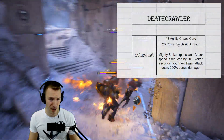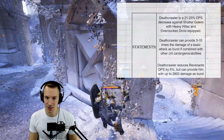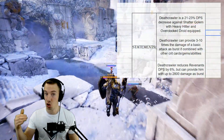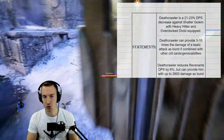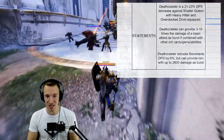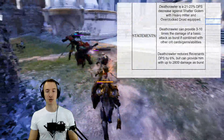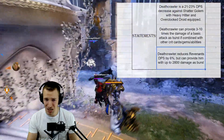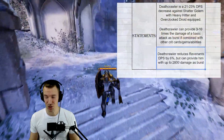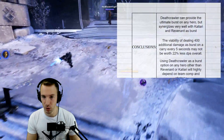Deathcrawler is a chaos card that provides a lot of power and some basic armor, with the chance to deal tremendous basic attack damage every five seconds. When you crunch the numbers, Deathcrawler is a 21 to 23% DPS decrease against Shatter Golem with Heavy Hitter and Overclocked Droid equipped. At the same time, Deathcrawler can provide three to ten times the damage of a basic attack as burst if combined with other crit cards, gems, and abilities. On certain heroes, Deathcrawler reduces Revenant's DPS by 6% but can provide him with up to 2800 damage as burst — absolutely insane.